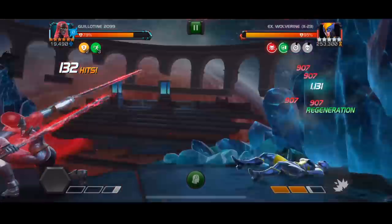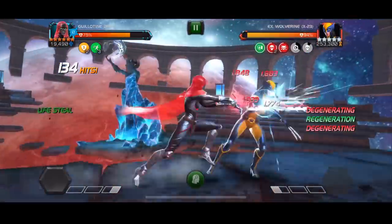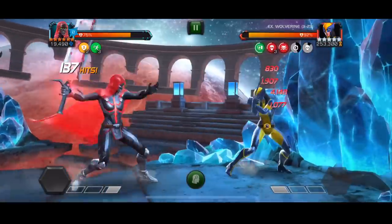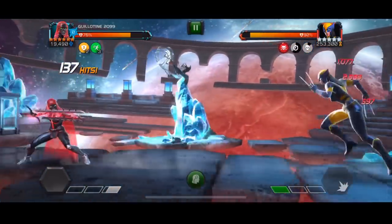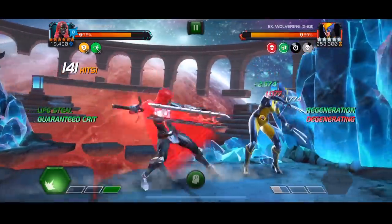With Guillotine 2099, you do have the ability to throw off the special 2, which is going to block out that regeneration and also reverse it by 20%. So it's not like the biggest regeneration reversal in the world, but it really does help to combat and mitigate a lot of regeneration in this fight.